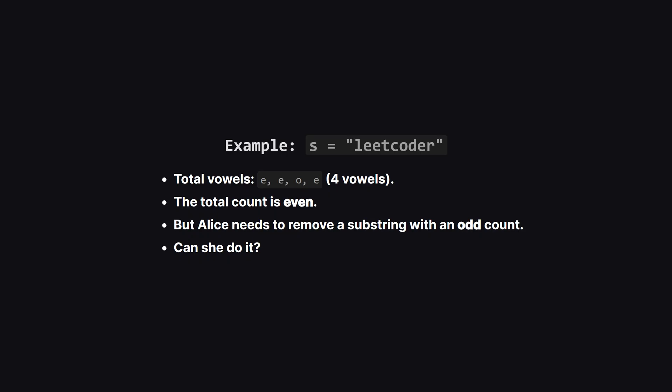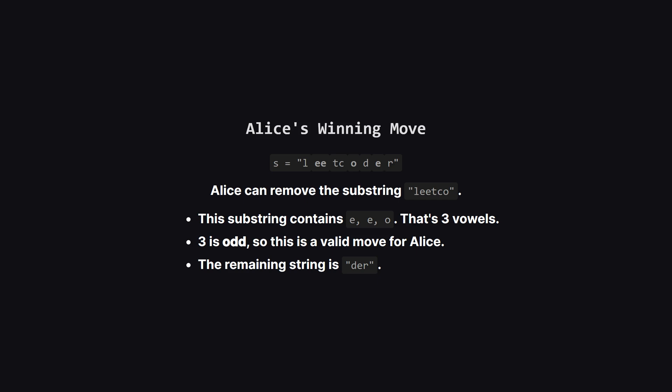Let's walk through an example. Imagine the string is 'leetcoder'. First, let's count the vowels — we have E, E, O, and another E. That's four vowels in total. Now you might think, wait, four is an even number, but Alice needs to make an odd move. But remember, she doesn't have to take the entire string. She just needs to find one small piece that fits her rule. So looking at 'leetcoder', she could choose to remove just the substring 'leetco'. Let's count the vowels in that piece — there's an E, another E, and an O. That's three vowels. Three is an odd number, so this is a perfectly legal move for her.